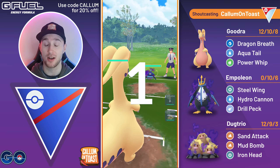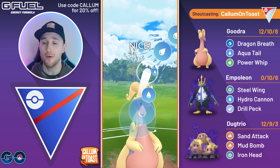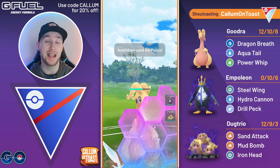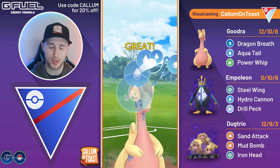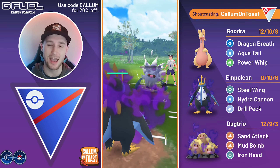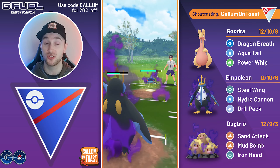Into the next game, we see Goodra into another Shadow Whiscash. The opponent actually just swaps into Annihilape, and I can't swap out here so I'm going to go for an Aqua Tail — Aqua Tail grabs a shield from the opponent. I'm now going to shield here, respecting the Ice Punch, and it is an Ice Punch this time around. I fire off another Aqua Tail — I ideally want them to shield this up, but the opponent lets it go through. I possibly could have Dragon Breath farm them down, but I panic-swap out. I then catch a double-resisted Ice Punch, which doesn't really help as they can come in with the Whiscash. They do have some energy and fire off the charge move straight away.